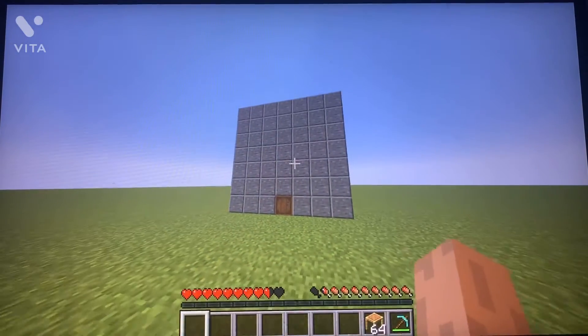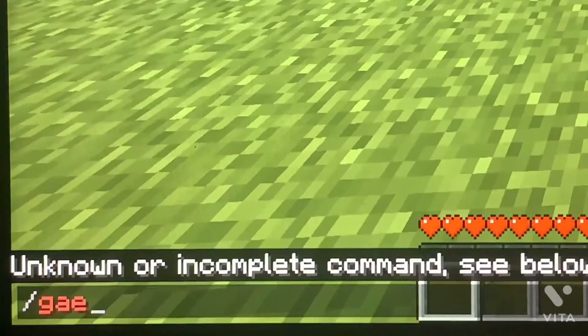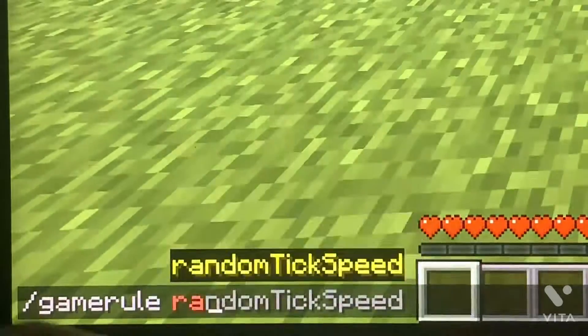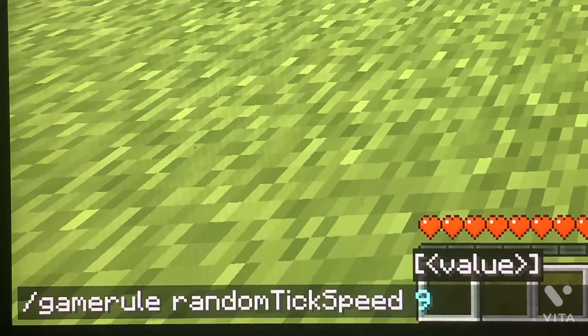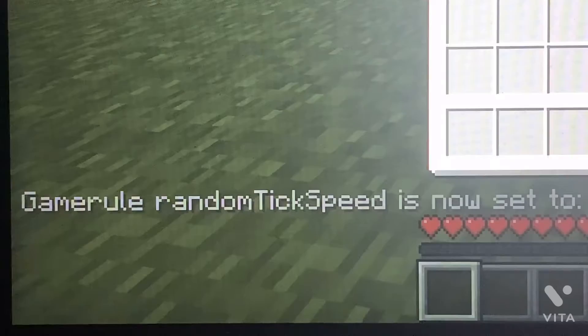And now you're finished. It's not going to immediately start working but after a while it should be giving you sugar cane pretty fast. If you want to make it go faster you're going to need to turn on cheats and hit slash gamerule randomTickSpeed 999 or any number you want. Just remember the default is three.